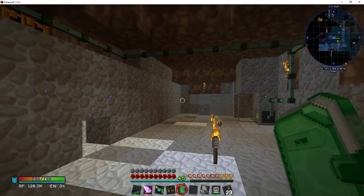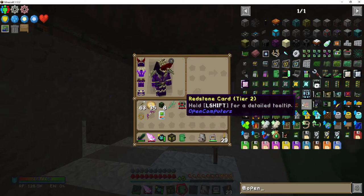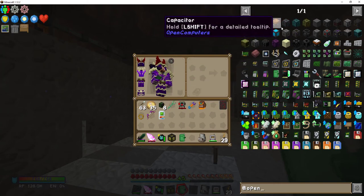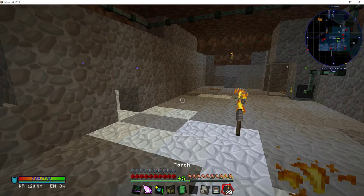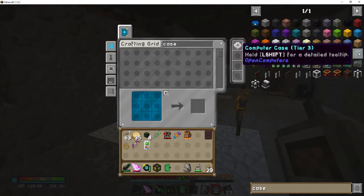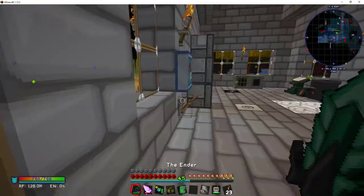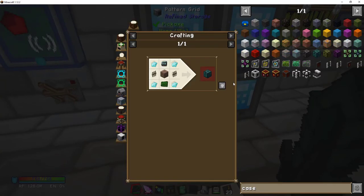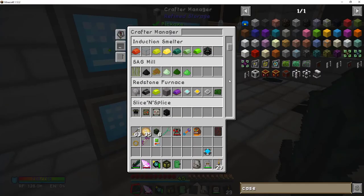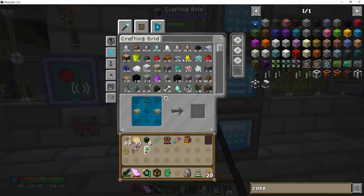I'm going to show you the basics of getting through it. As you can see here in Open Computers, there are a lot of components — tier 1, 2, and 3. I've already done a lot of the programming for it. I need a computer case, so I'm going to program that in since I have all the other parts. I'll pop it into a pattern, which makes it a lot easier.